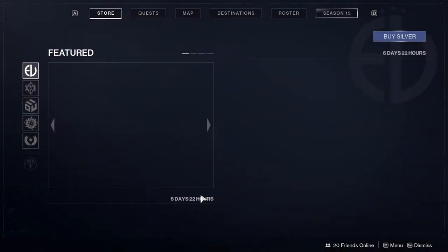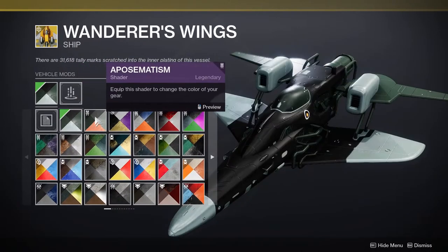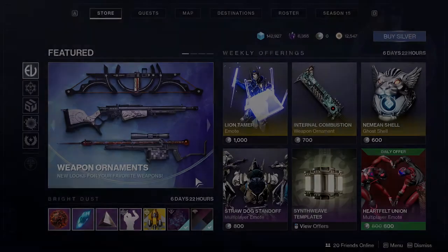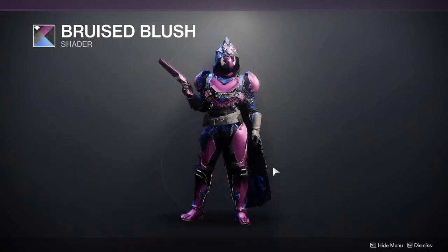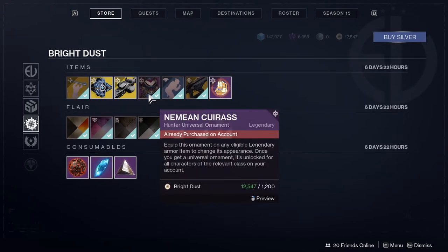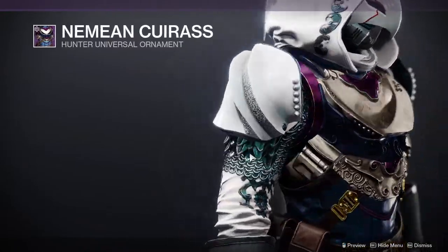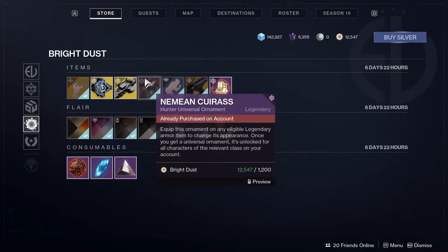For Eververse, she's selling a few things. She's selling Wander's Wings — if you like it, pop off. Cat Ear Dance, which I was told I need to buy even though I don't like it. The Bruised Blush, which is a pretty cool shader. She's also selling the chest piece for the Neemian armor for every class — I highly suggest you pick it up. I think this chest piece is pretty cool on everyone, and specifically for Warlock you definitely want to pick it up because that's your main centerpiece.